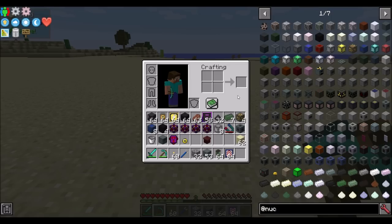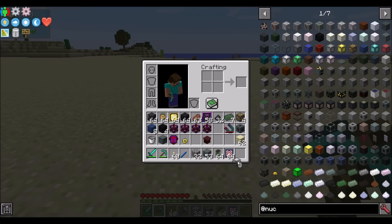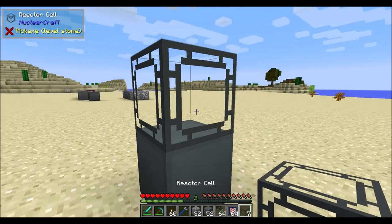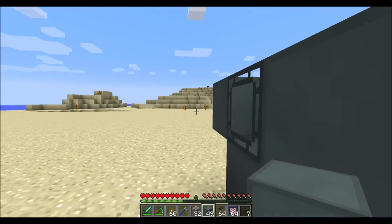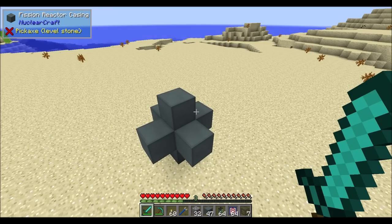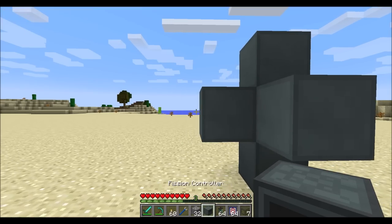Nuclear reactors are made with fission reactor casings on the outside, one fission controller to handle the controls, and a fission reactor port, which is used to extract energy out of the reactor. The inside of the fission reactor can be filled with many different types of blocks, all of which affect how the fission reactor runs. We're going to start with the most basic fission reactor possible. At the very least, you need a reactor cell - reactor cells are what actually burn the fuel inside a fission reactor.